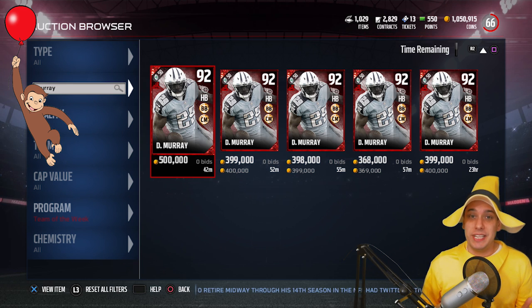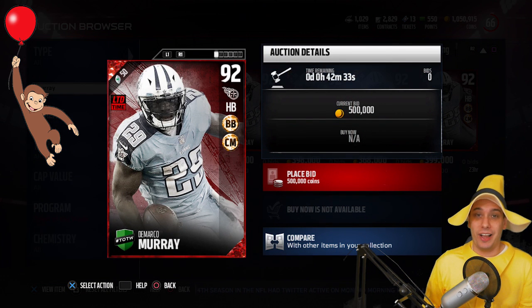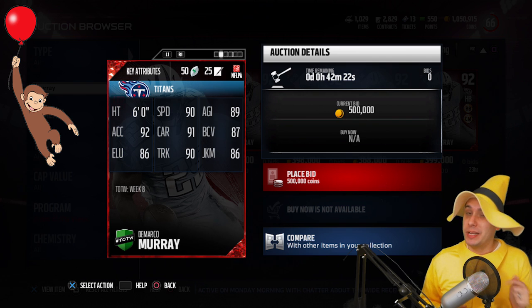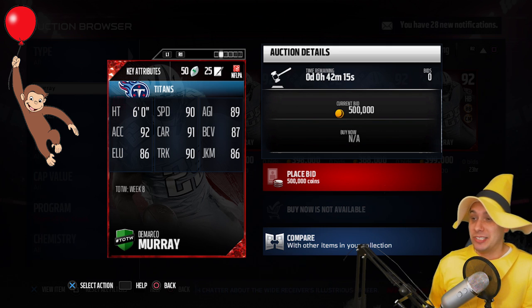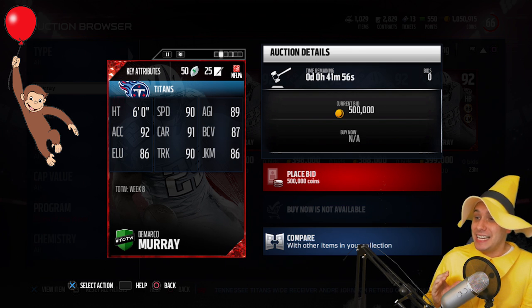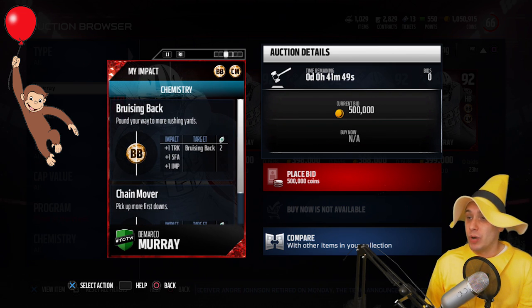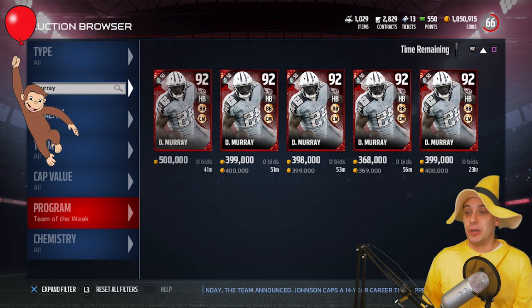In addition to JJ Watt, there are also Team of the Week items added today. The best one of the bunch is DeMarco Murray. It's good to see him finally get the card he deserves. He's having a beast of a season for the Tennessee Titans. I really like DeMarco Murray because he brings both speed and power — 90 speed and 90 trucking — with great agility, juke move, and carrying. He also has chain mover and bruising back chemistries.